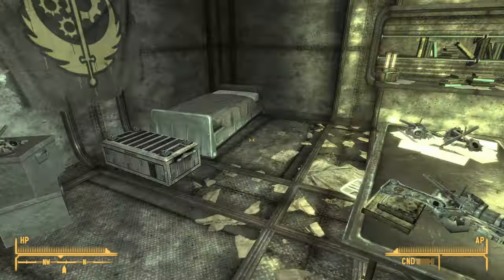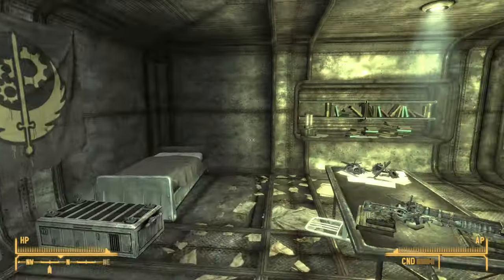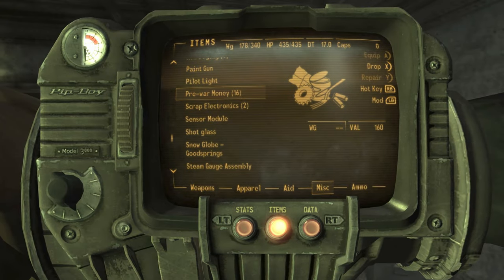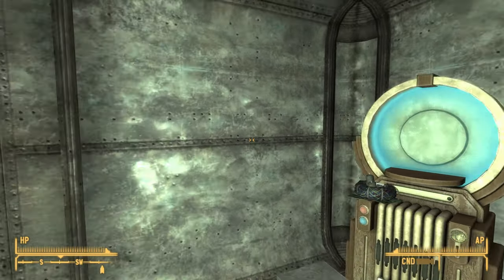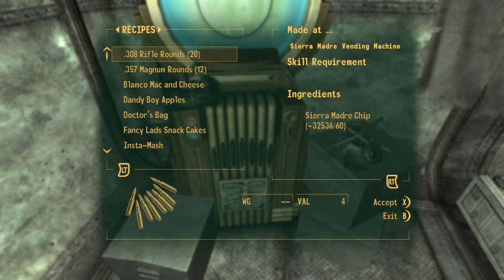As a result of picking up these minus 32,000 Sierra Marguerite chips, the chips are actually in my inventory, however I won't be able to see them. They are effectively an invisible inventory item, and the great thing is they do not get depleted. If I access this vending machine, notice on the right-hand side it says I have 32,536 minus Sierra Marguerite chips.